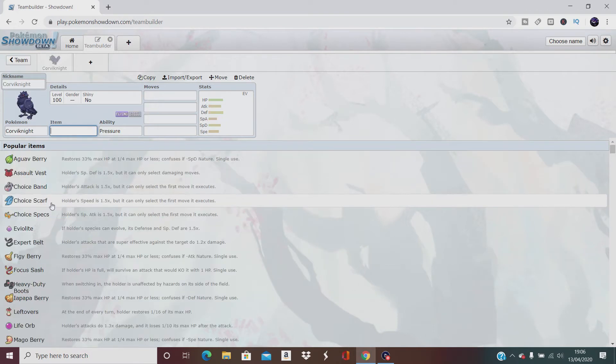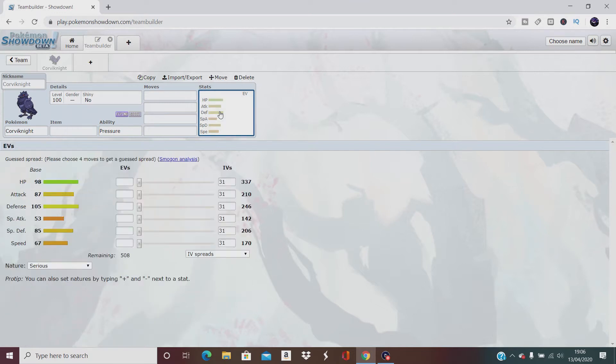Corviknight — straight into his stats. His highest is defense at 252, and his attack is also 252, then a random 4 in special defense. So his highest is defense and his lowest is special attack, which makes him Impish nature.